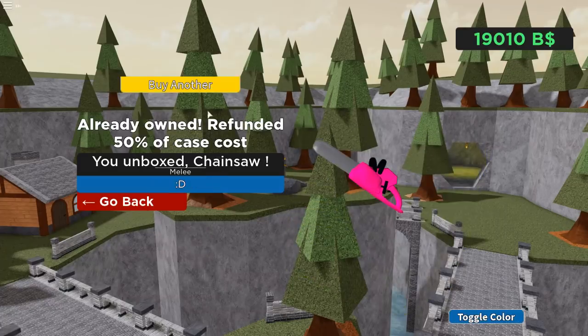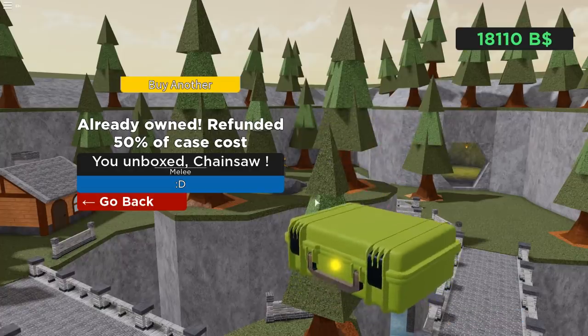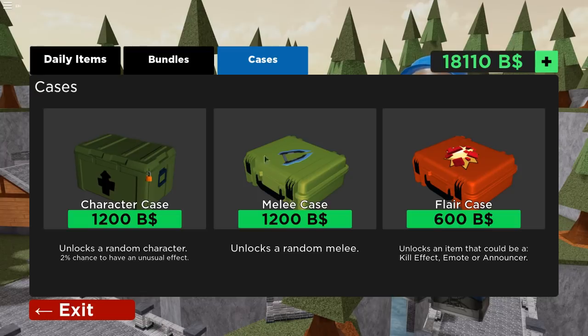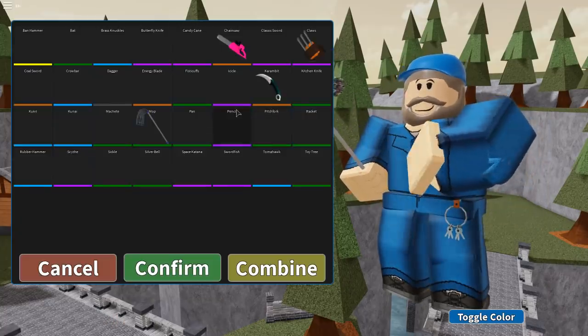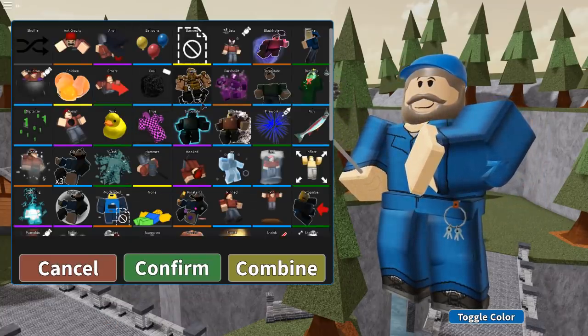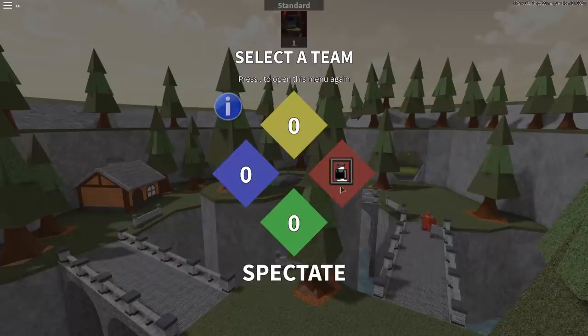I think I already have all the melees in the game so it's kind of pointless for me to open any of this, but there you go — if you want to buy it, there's your melee case. It actually helps separate emotes, kill effects, and all that from melees. So let's go ahead and equip this new janitor skin with the new mop and try out the new rocket kill effect.